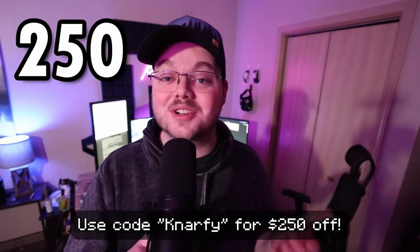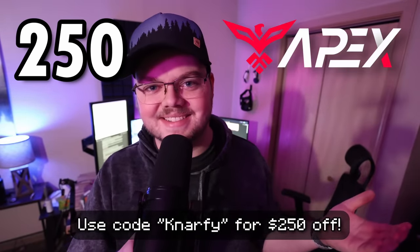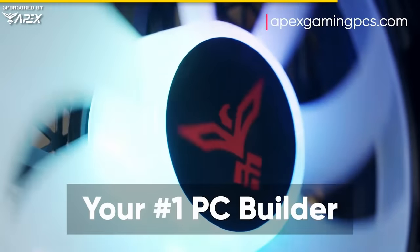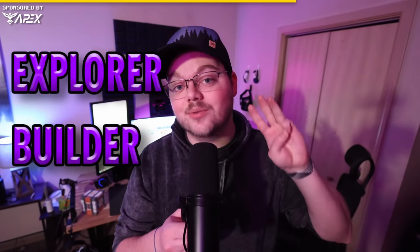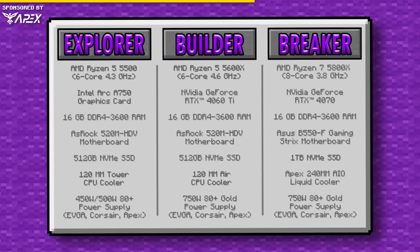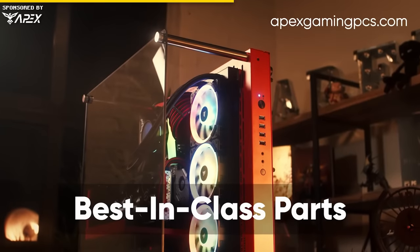And 250 is the amount of money you can save if you use my code NARFI with our sponsor today, Apex Gaming PCs. If you've been feeling like the hardware in your computer isn't quite up to the standards of 2024 gaming, then I highly recommend you check out Apex. They're a PC building company with an excellent selection of hardware for you to choose from, and we've gone ahead and chosen three preset rigs for you to start with, all of which are built and tested by Apex to make sure they just work when they get to you.